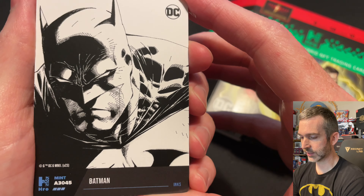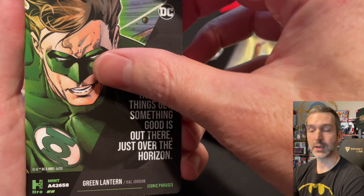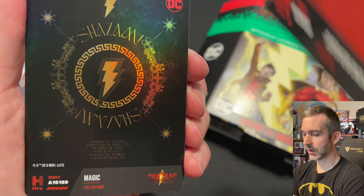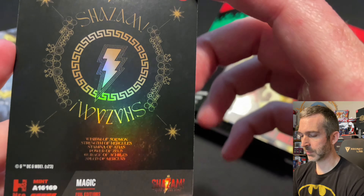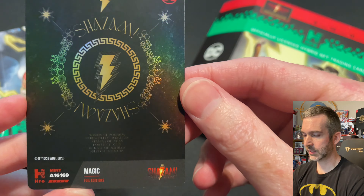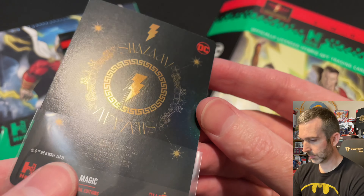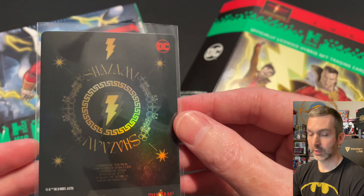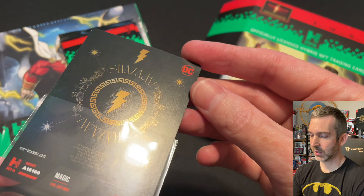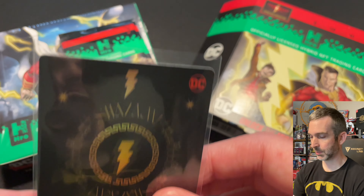What a great-looking inks card this is. Next up is a Brainiac Common, Green Lantern Uncommon, the Cheetah Common, and our two movie cards — Shazam. And here's a legendary: Magic, from the Shazam 2 movie tie-in. I'm going to get a sleeve for this one. The print quality looks pretty good on this. The Chapter 2 movie cards had pretty evident print lines on a lot of the Black Adam movie cards that were legendaries similar to this. Always happy to pull a legendary out of a four-pack box.